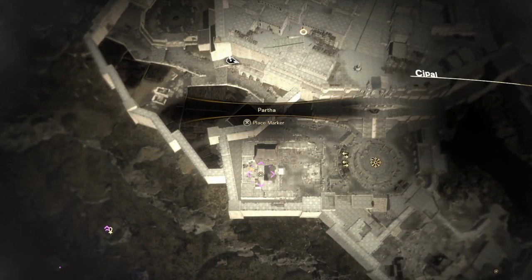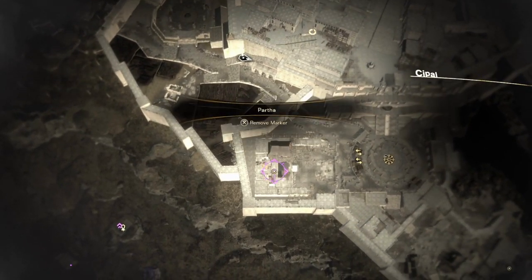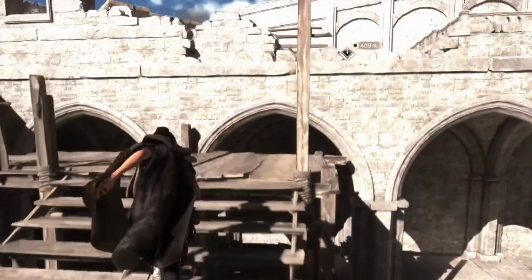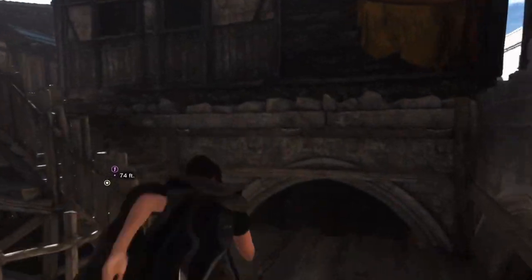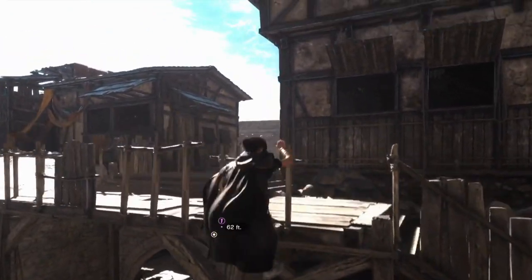One quick note: for some reason in this game some places where you can craft and rest aren't labeled on the map — like the one in Cipal which is above the tavern. There's also one in your quest to get Sila that is never marked on the map, so I'm showing you where it is here and I hope that helps.